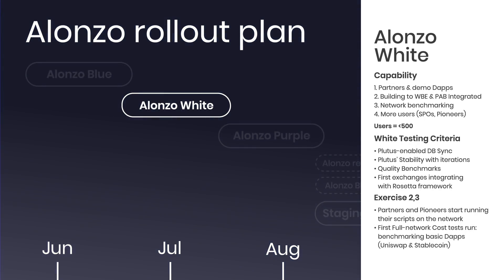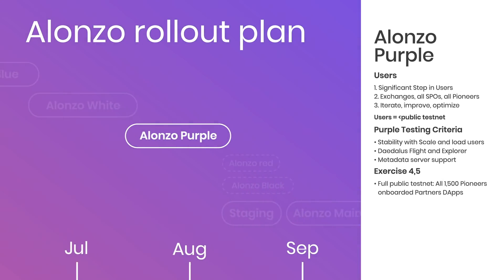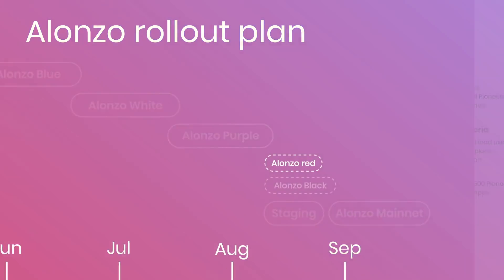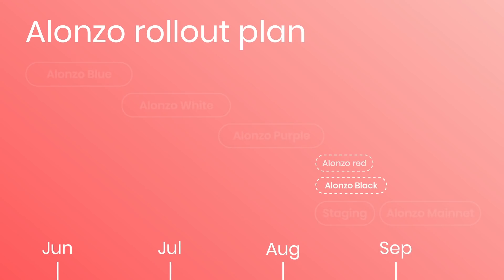Once the engine is on, we transition into Alonzo White, which expands to include even more Plutus pioneers and stake pool operators, and the people involved can start executing scripts and demoing dApps. Following that, we switch to the third main stage before the mainnet, which is Alonzo Purple, where the testnet becomes public and all 1,500 pioneers as well as partners can start working on projects. This is also where we'll see integration with Daedalus Flight and the big exchanges before tidying up everything for the mainnet launch.